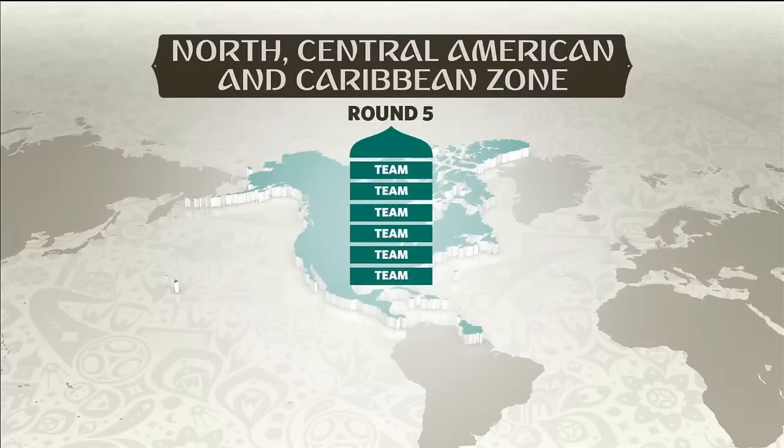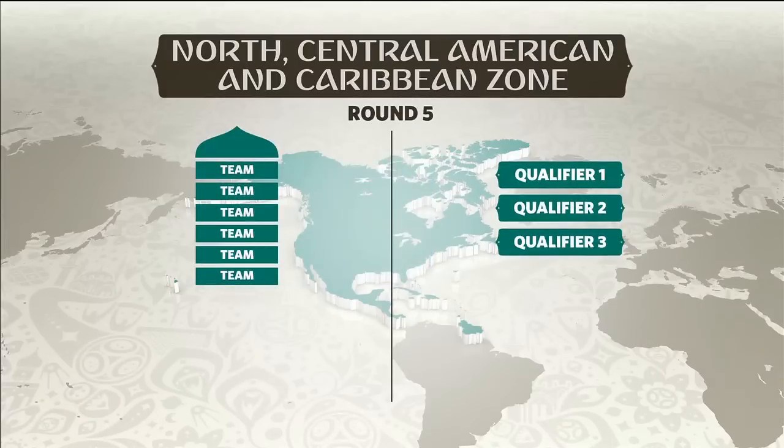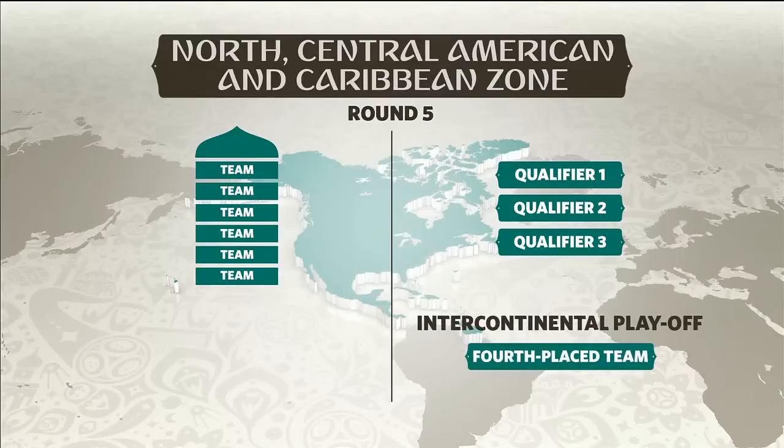The six teams that make it to Round 5 will be placed into a single group. The teams play one another on a round-robin, home and away basis. The top three teams in the group will qualify for the FIFA World Cup. The team that finishes fourth will take part in the Intercontinental Play-Off.